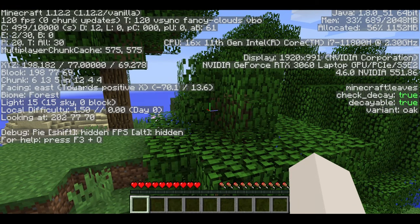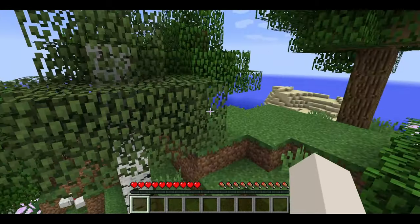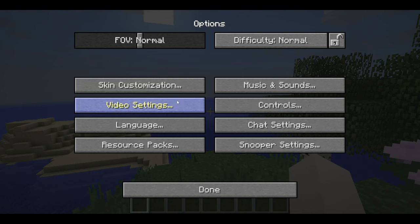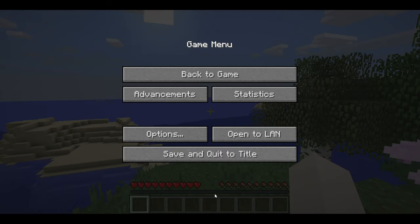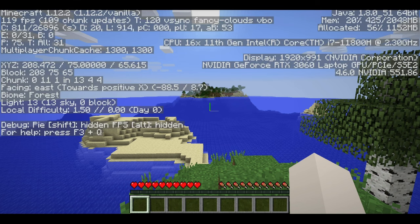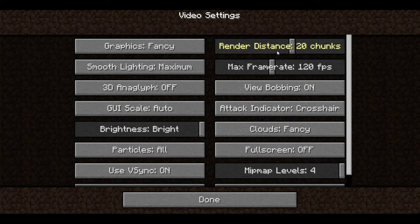All right, F3. All right, where is the main island? Let's use render distance 20 — done, done, back to game. It's way over there. So options, video settings, six chunks.